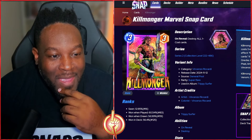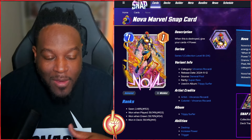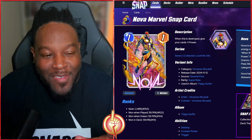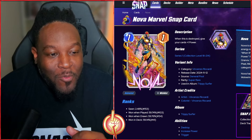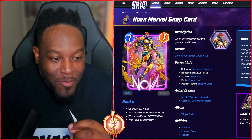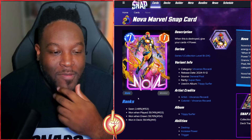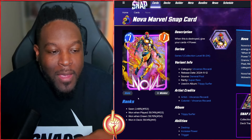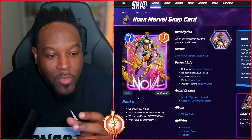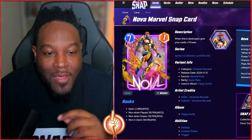This card is still used in many lists to this day, like Surfer lists, so it makes sense it's part of that album alongside Killmonger and Juggernaut — again super rare pool. The animation shows the gold stuff moving around. This art style is so awesome; the colors are kind of woven into each other. Love this Nova variant.